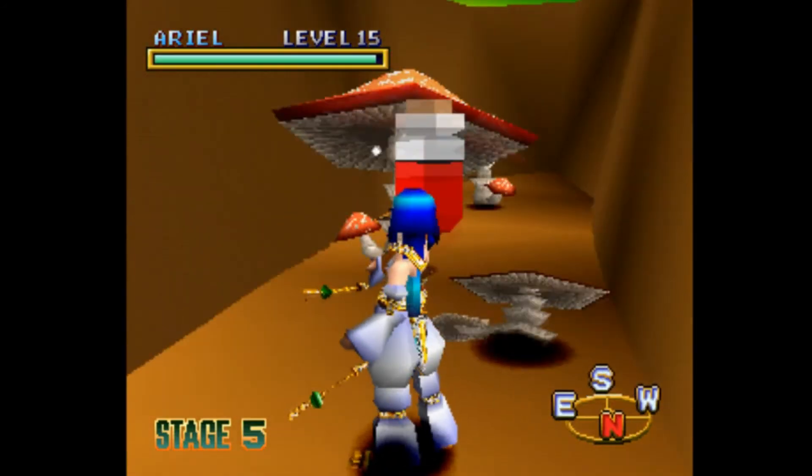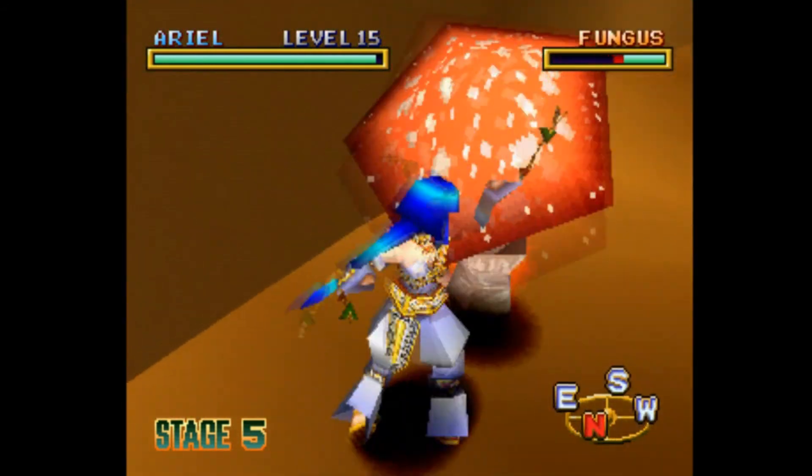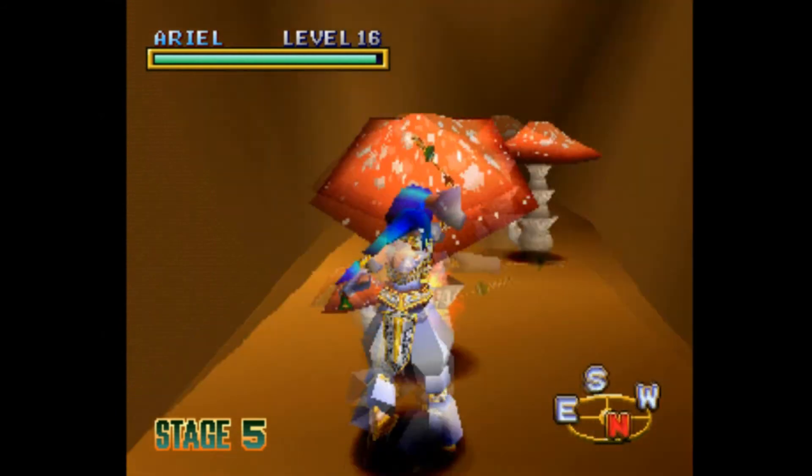When you see the Mushroom Warriors coming, quickly double-tap the Q button to do a double-jump butt stomp. Just kidding.